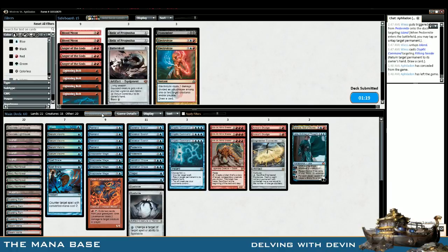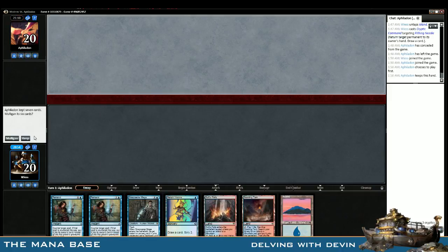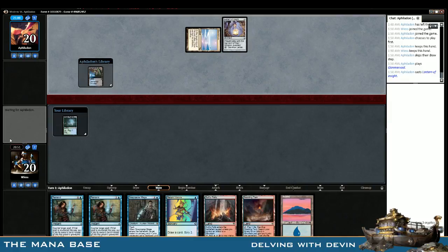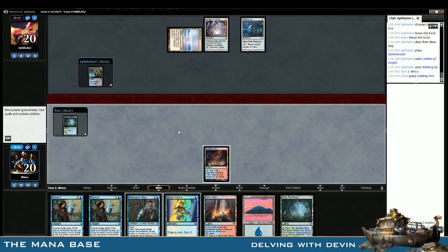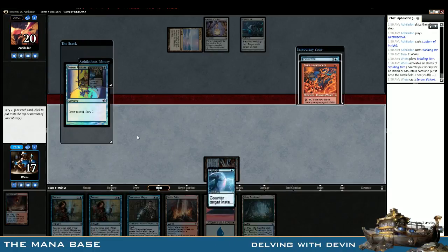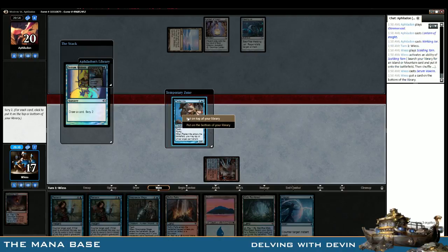My opponent said 'dang, three Cryptics, GG.' These hands are just so great - this is how Magic's meant to be played. Let's keep it. I think I'll crack Scalding Tarn right away in case of Pithing Needle or something. I'll put that on the bottom and leave Pestermite on top.